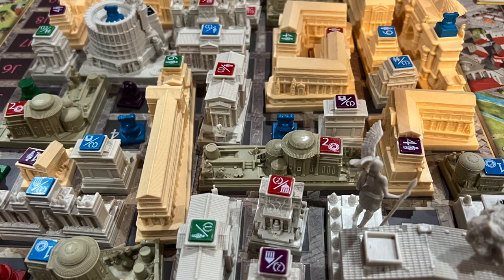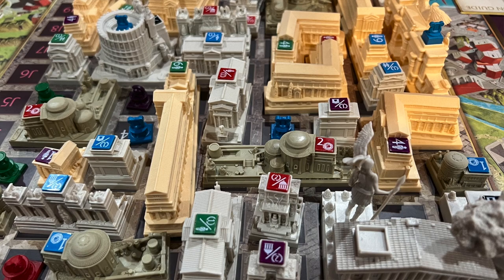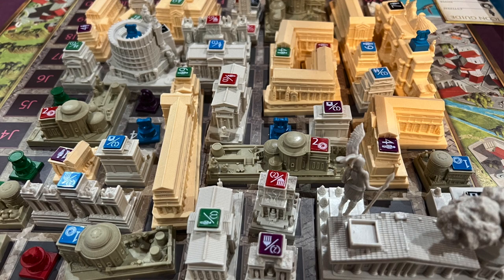This game has off-the-charts table presence. Look at all these trays and buildings looking awesome — it just looks really cool. 20-pound box, even heavier than Mechs vs. Minions, which was my previous heaviest game by weight. It's designed by Emerson Matsuchi, who is one of the nicest guys I've ever met, but also probably one of the most talented game designers out there. He just knows how to create elegant games. I'm calling him the master of elegance, and he brings that into this game. The term elegance gets used very often in board game reviews, but this game is just so streamlined and so elegant.